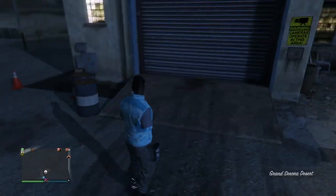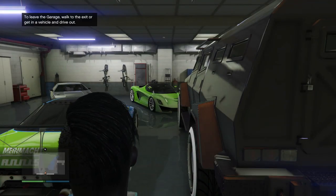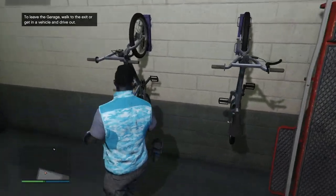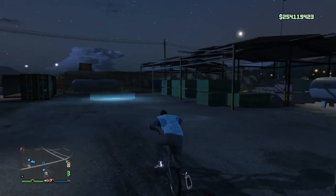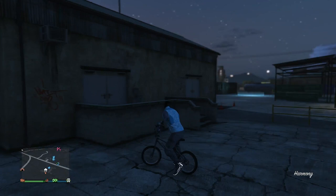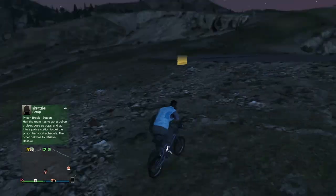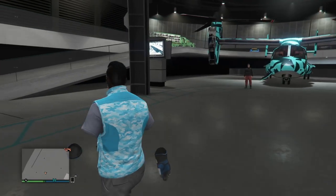My bike rack is right over here in this nice six-car garage right across the street. Once I've entered, I'm going to run straight over to the bike rack. To order these, I think it's Pedal to the Metal under Transportation in your phone or on the internet — that's where you order them and pick what garage. Once you get to the bike, hit right on the D-pad and you will drive the bike out. Ride it over to the facility. The bike doesn't need to be right outside the facility — it just needs to be out on the map.